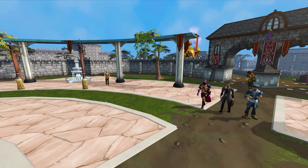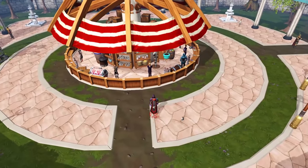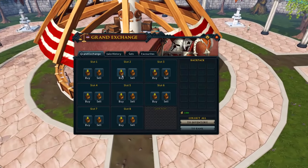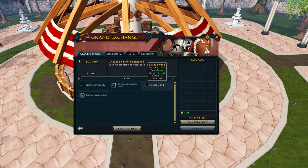I haven't played in a while. Let's go buy back those seismic weapons I sold a few years ago. By now they should be way higher tier weapons, and therefore seismics are going to be much cheaper than what I sold them for, right?